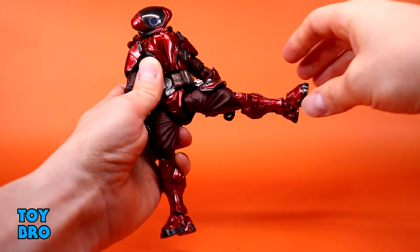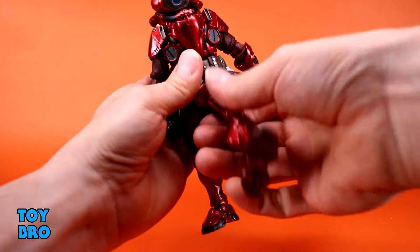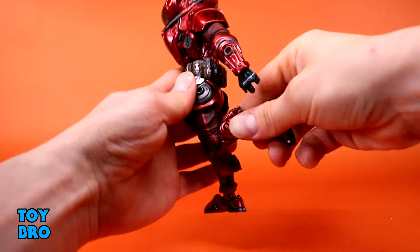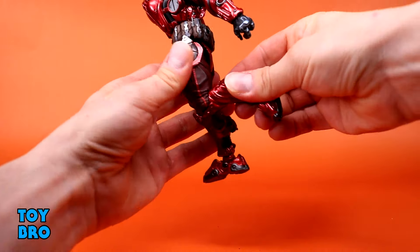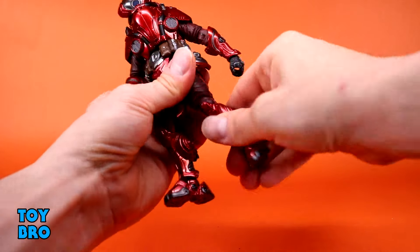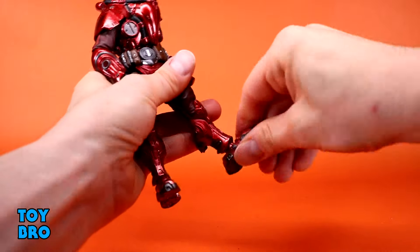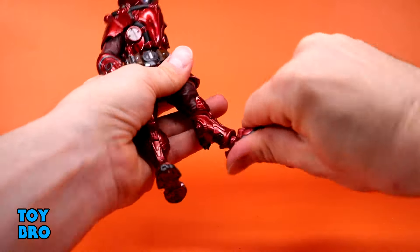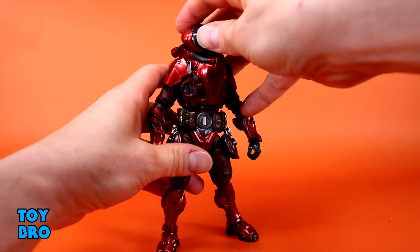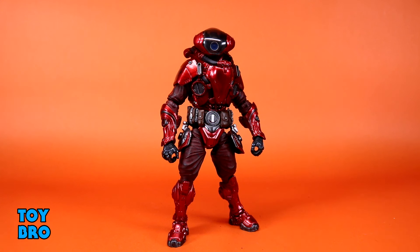The legs go out all the way with nothing in the way, thanks to the pants. You kick forward really well and kick backward too. You've got thigh twist, single-jointed knees with really nice range — the pant-armor combination allows better movement. You also get swivel, a swivel at the top of the ankle, a rocker, and nice hinges there as well. Overall I'm very happy with how this guy moves.